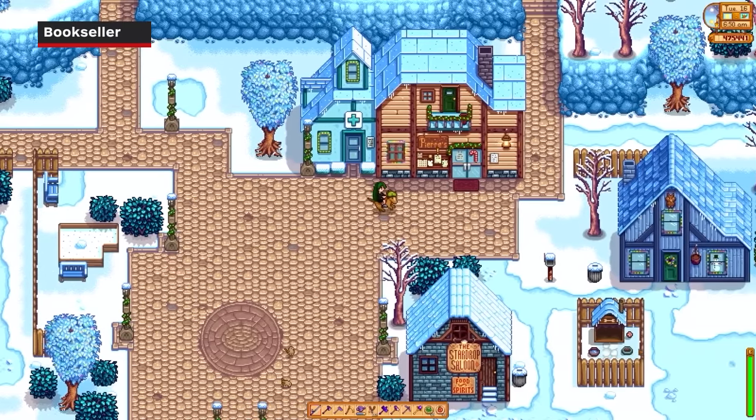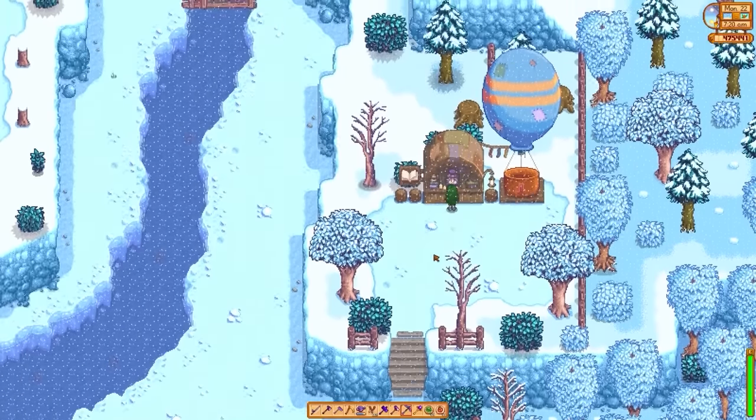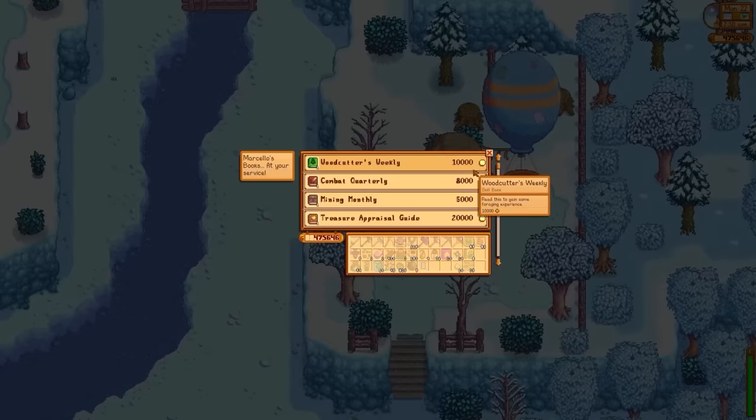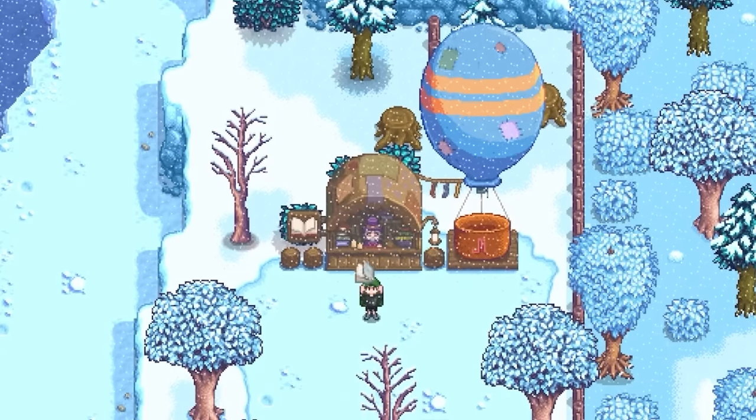In addition to some new neighbors, the 1.6 update also introduced another NPC: a traveling book salesman. The bookseller comes to town twice per season with a selection of books you can purchase. These books contain secrets to help you run faster, gain more experience in a certain skill, and even allow you to make more profit when selling things like artifacts and more.